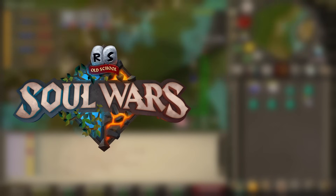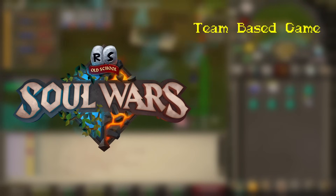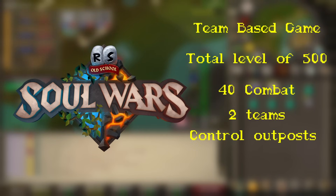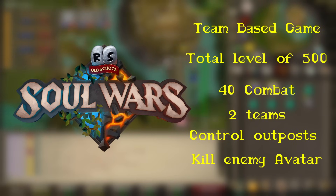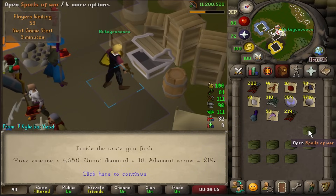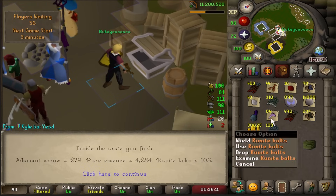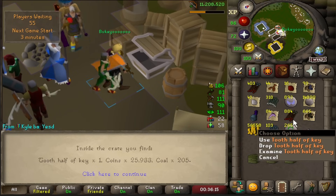So getting into it, a quick background: Soul Wars is a team-based game requiring a minimum total level of 500 and a combat level of 40. Two teams fight each other to control outposts and kill the enemy's avatar, and if you're victorious, you win Zeal, which you can use to trade in for crates called Spoils of War. These have all the items I previously mentioned and can really stack up your account with items that might be harder to get depending on the regions you chose in this league.